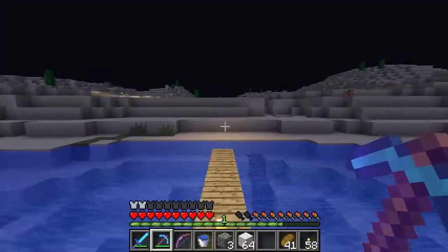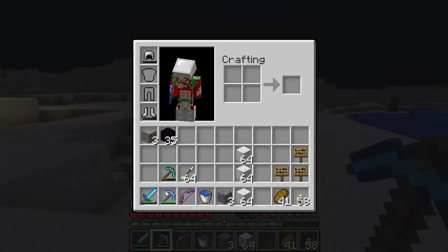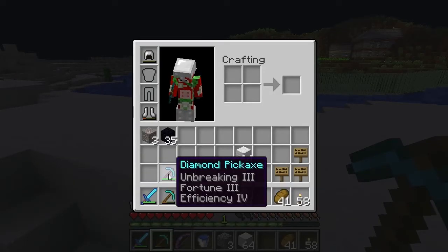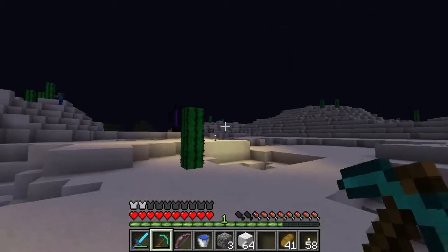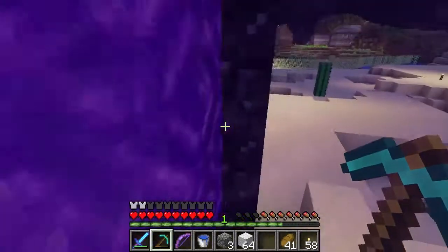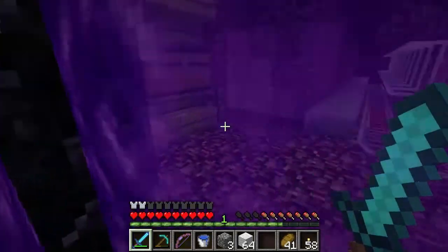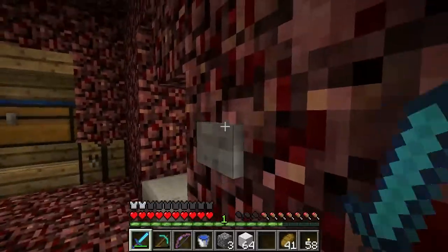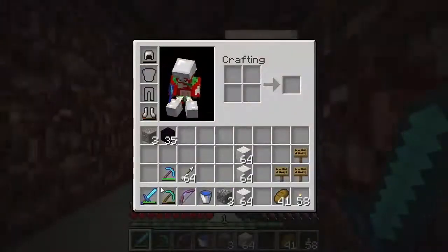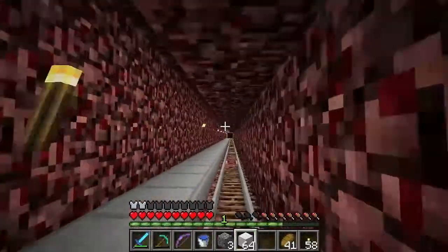I've actually spent all day today enchanting something, and this is what I've got — it's like the most amazing pick I've ever got. It's got Silk Touch... wait, Breaking Three, Fortune Three, and Efficiency Four. I died like five times — I was on about level 40 — and I kept dying, so I got a bit annoyed. I played it safe and actually got a good weapon out of it. I've also got a Smite One, used a level six enchantment for that, so it's pretty bad but there's nothing I could do.